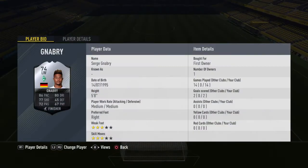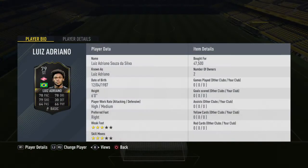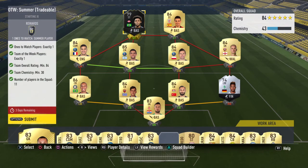Gnabry is a good card but I'm just not going to use him, so I'm willing to give him away. This isn't much of a risk for me because most of these guys are untradeable, and no matter who I get I can just sell them for about 50 or 45K. So if anything I'm only going to lose out on about 4K or 5K. Let's trade it in.